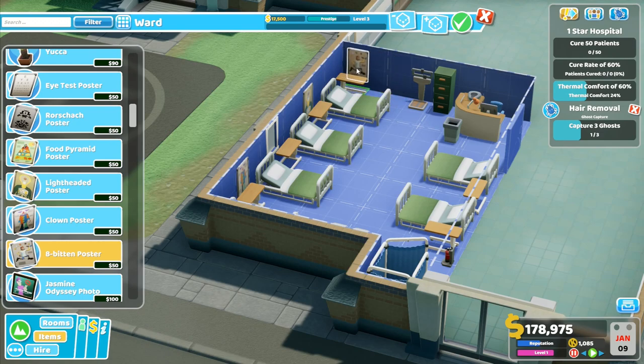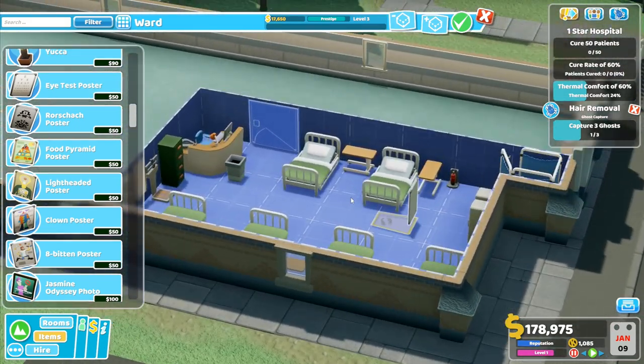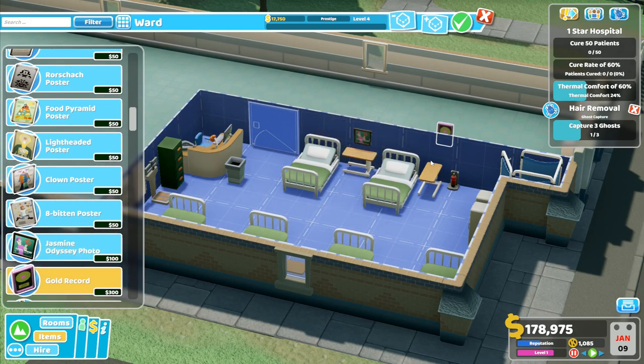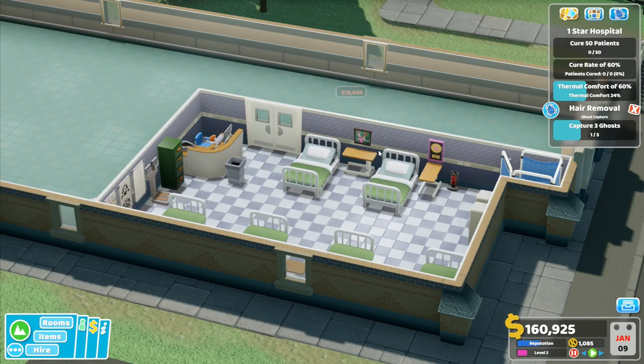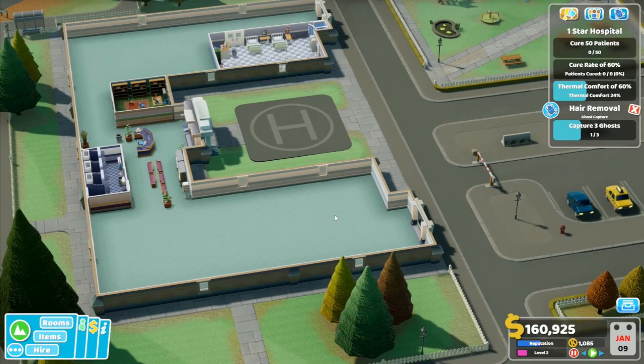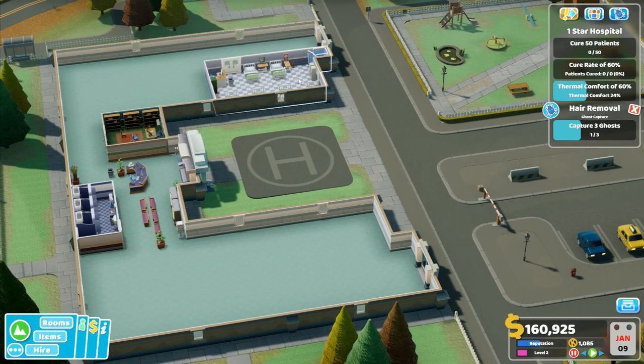Plants and things like that can't go in here either, but what we can do is put a load of pictures on the walls. We've got lots of pictures in here - a food pyramid, a clown poster, a light-headed poster, the eight bitten poster which I quite like. That one can go over there, and the Rorschach poster - let's not forget Rorschach. An eye test poster in there as well. And then Jasmine - Jasmine has got to go in our hospital. We'll put Jasmine's record there as well, even though I've already gone over level four prestige. So there we go - that room is done.